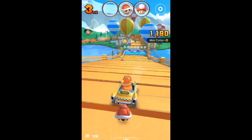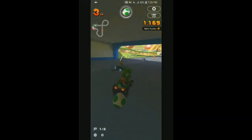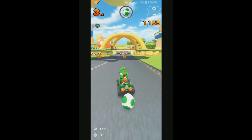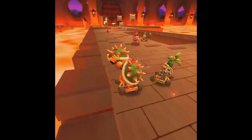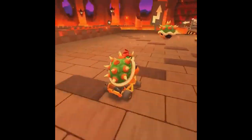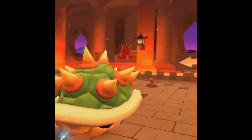Peach and Daisy use the Heart special item. You have Yoshi's Egg which chases down opponents and, as you can tell, it is used by Yoshi only. Bowser's Shell will scatter opponents and this is used by Bowser and Dry Bowser.